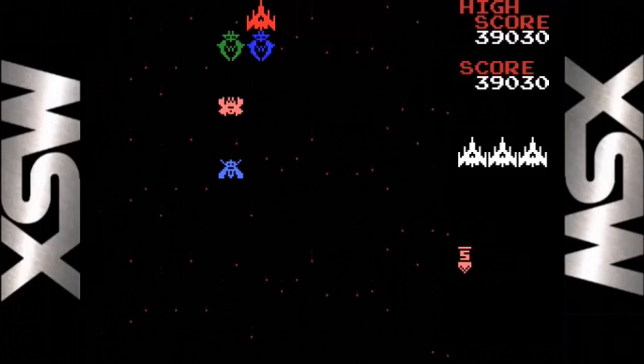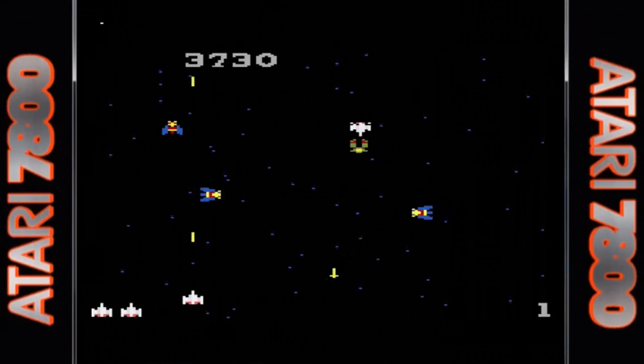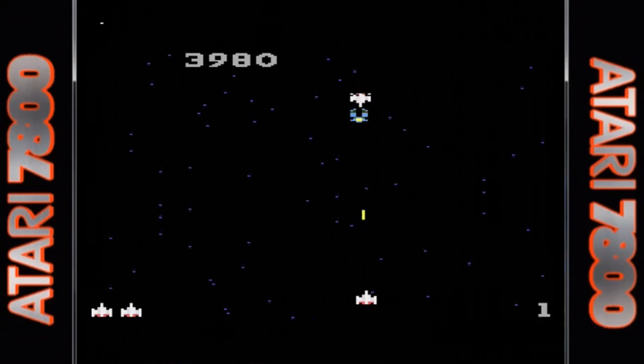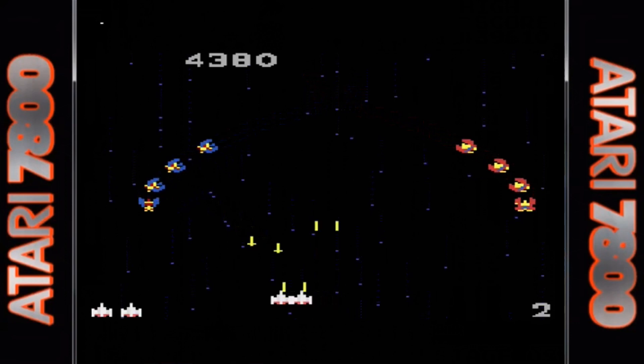Galaga was one of the eleven launch titles for the Atari 7800. While they did their best, everything looks small and the colors are washed out. The enemy attack patterns are still here and it does a fairly good job replicating the gameplay. The sound effects are quite poor. With emulation, the controller issue is no longer a problem, so if you're a fan of Galaga you might want to check it out.